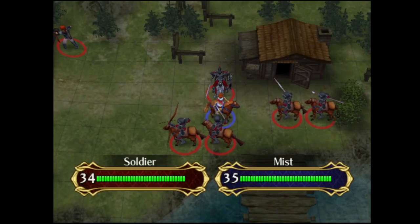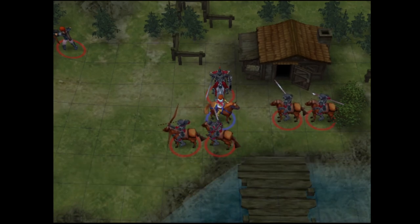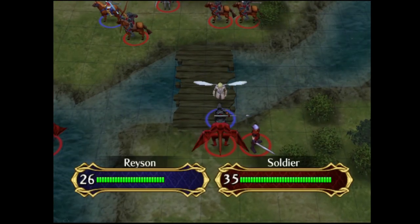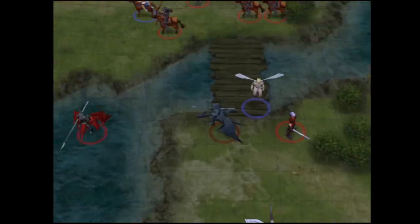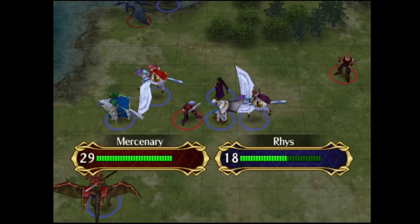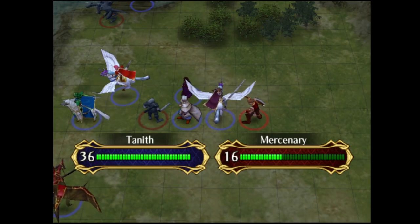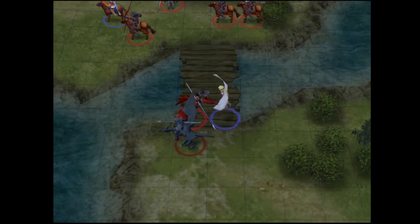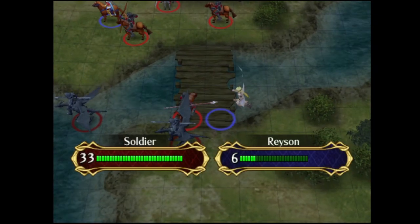Mist isn't going to rescue this turn yet because we want to maximize each rescue use as best we can, so we have her one-round this Cav with Inui, which unfortunately breaks — it had a good run. A lot of these enemies have around base 100 hit or so, and Reyson has about 60 avoid, give or take depending on bio-rhythm. Reyson can only really afford to take one hit — he has enough bulk to take that much. Riss was able to survive that Myrmidon and is protected by Tanith and Sorin from the fighter.